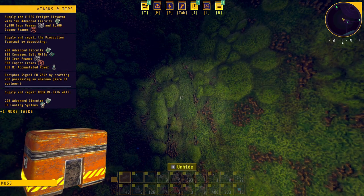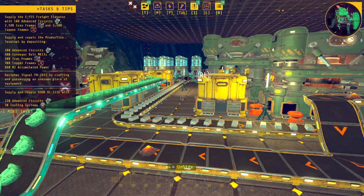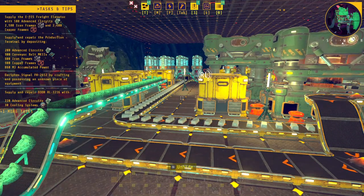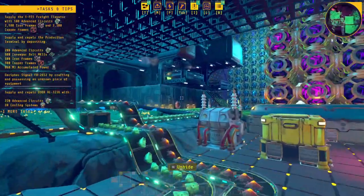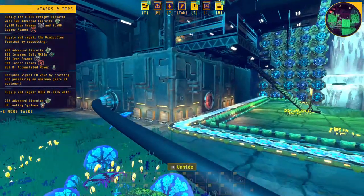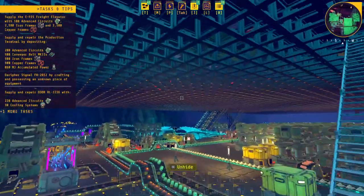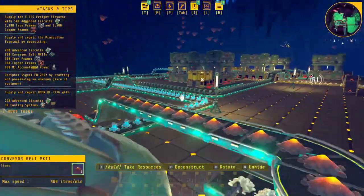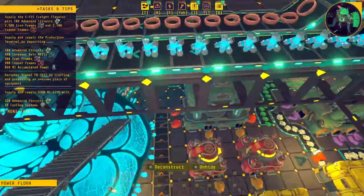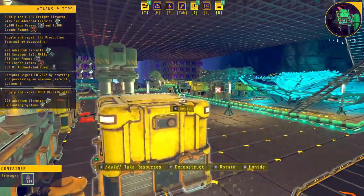In a few minutes I might have enough to deal with both Victor and the freight elevator. It really pays to actually read what you're seeing — I need 860 megajoules of accumulated power, not 860 accumulators. All we have to do is wire it up. We already have the power going — so it's just materials. I have almost all the advanced processors; I need about 85 more. I've got iron and copper frames producing a little faster.